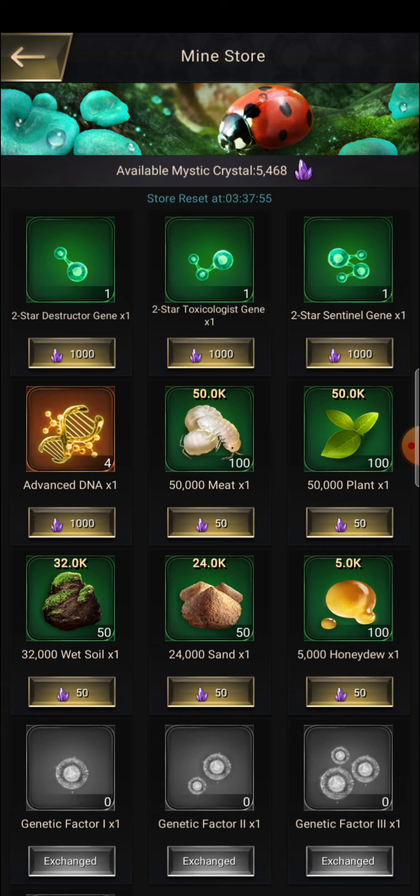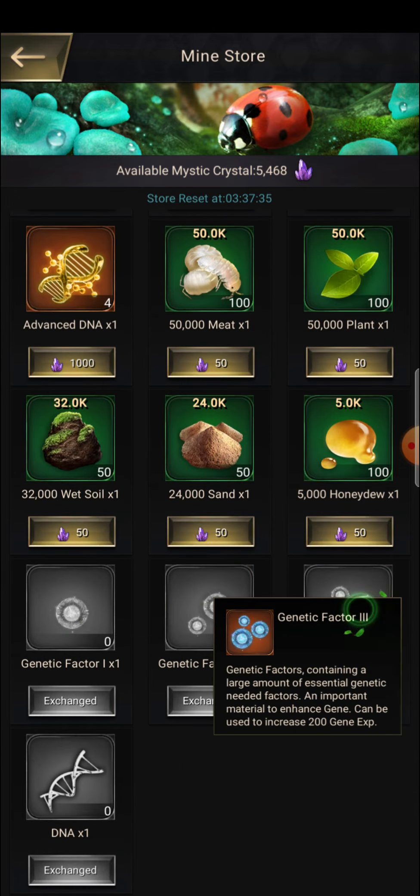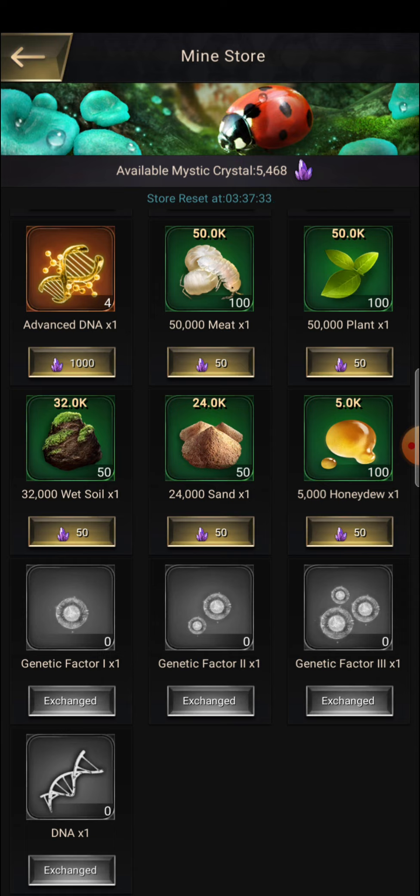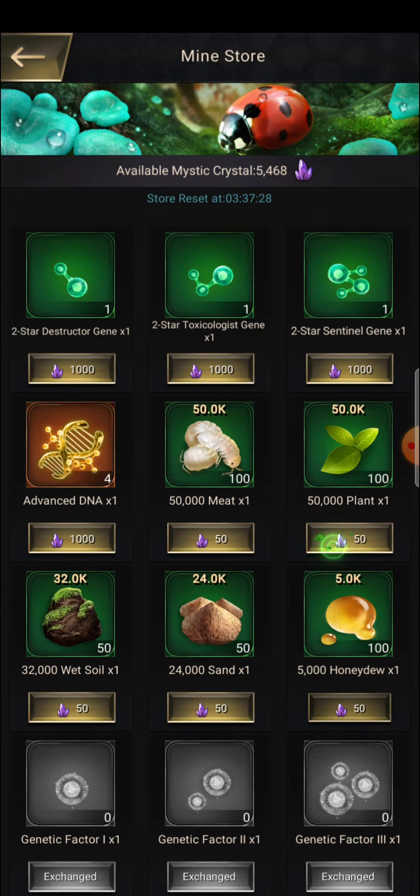I'm telling you this because genes are going to give you 500 points when you are upgrading, but they are costing you 1000 crystals. At the same time, if you look at the other things here — if you buy genetic factor 1, 2, or 3 — they cost 1000 and give you 1000 points. So it's a one-for-one ratio.